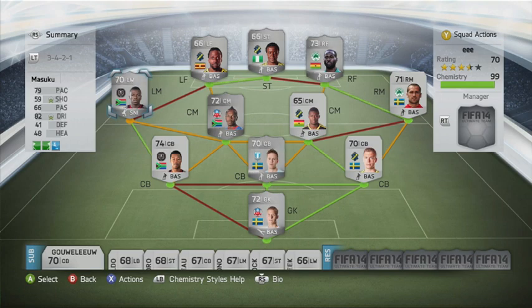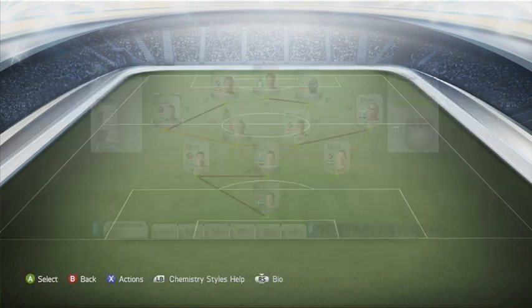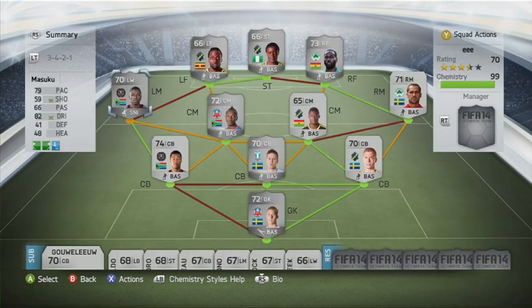Masuku has 5-star skill moves, 4-star weak foot, 79 pace and 82 dribbling — a quite solid player. I enjoyed him, though he wasn't the best player in this team. He was quite weak; you could do a skill move but often a defender would get their body in between Masuku and the ball and knock him off it quite easily.